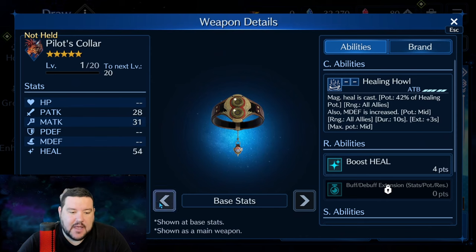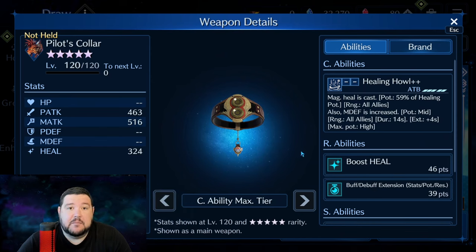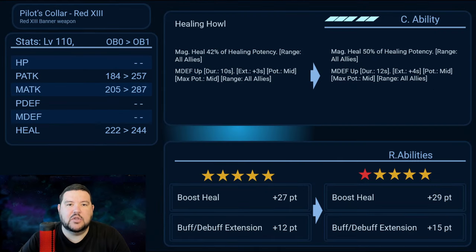The other thing here is Pilot's Collar. This is magic defense up and a heal. If I was going to compare it to something, I would compare it to Mass Weapon, which I'll show in just a second. But let's first go ahead and look at 5-star to OB-1, as we traditionally do here on the channel. This is the card that Tom Rom made. You get a little bit of our abilities as normal, a little bit more C ability potency, but not as much as normal for weapons. Usually damaging weapons get a big boost to C ability from 5-star to OB-1. It gets 8% more healing potency, and two more seconds on the duration, but not really what we care too much about.